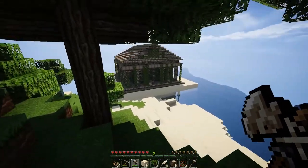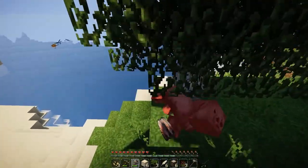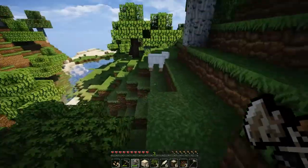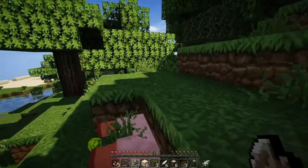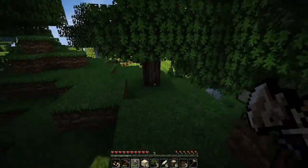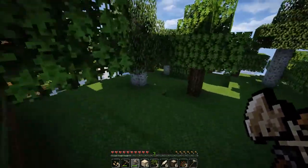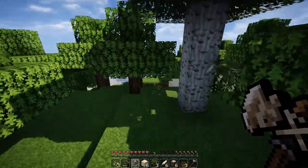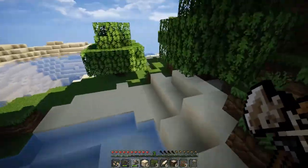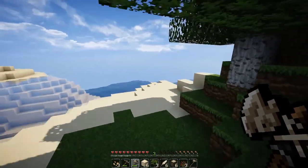I spawned in next to a Gorgon temple! I know exactly what to do with that — the moment I get any leather I'm making a blindfold and going in there and killing that Gorgon. Then what I'll do is find a dragon lair, because they always have really rare loot, and I'll turn the dragon to stone with the Gorgon head and just loot the hell out of everything in there. Plans set, boys.